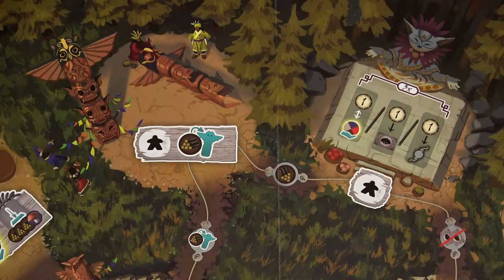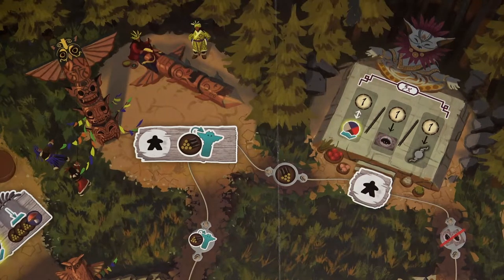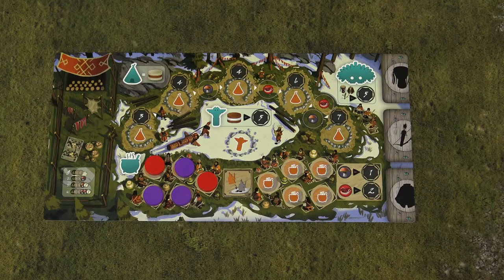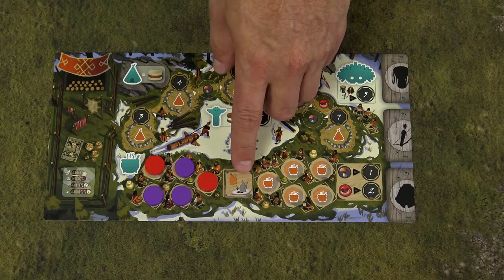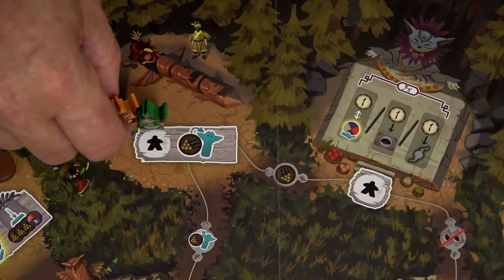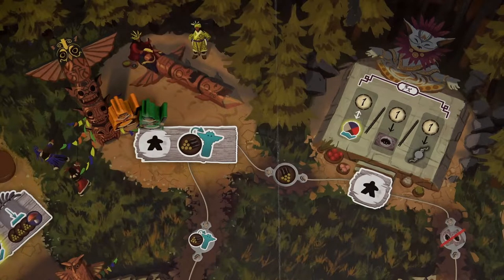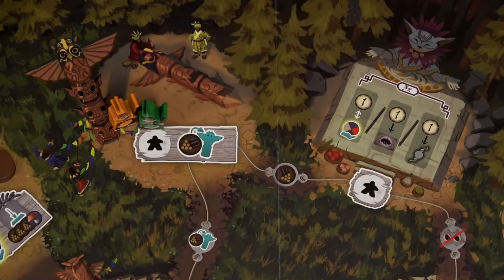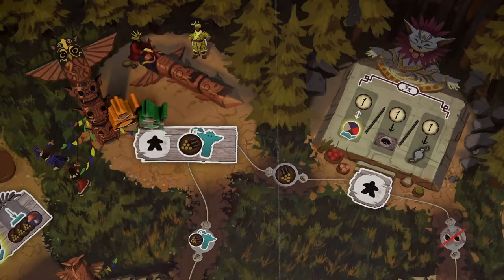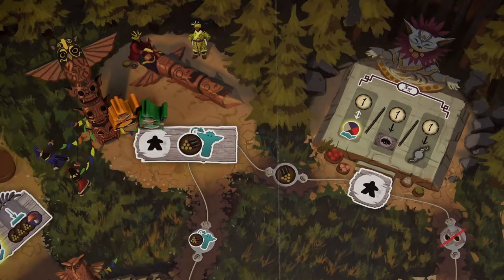There are 3 types of locations on the board. A single space can hold maximum 1 nomad. However, if you unlock the copy power, you can use it once per round to place one of your nomads on a single space occupied by a nomad of another color. You may never copy yourself, and when one player has already used copy power on a single space, no more players can use it on that same space.